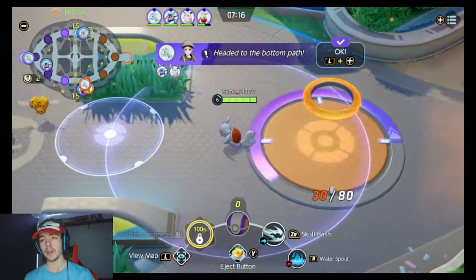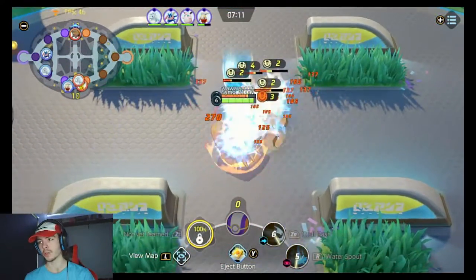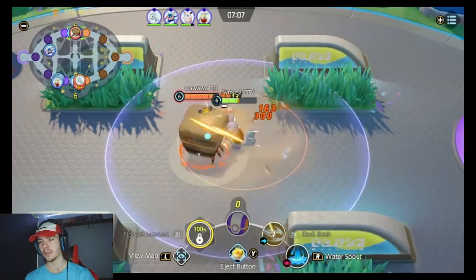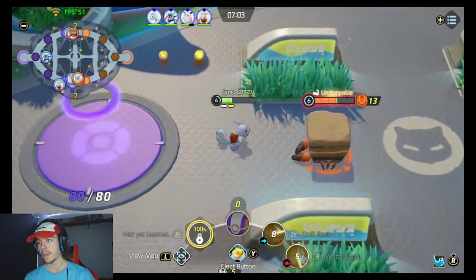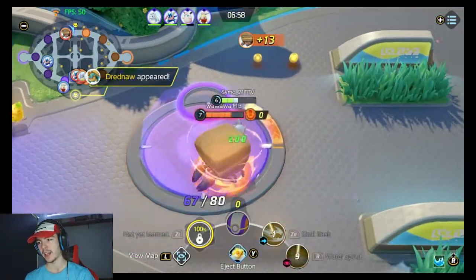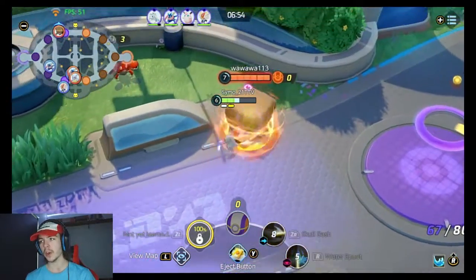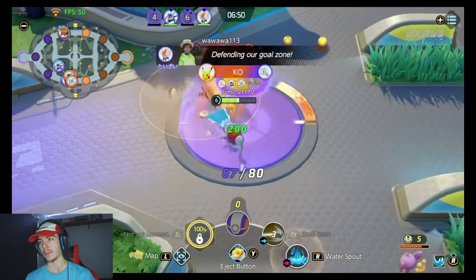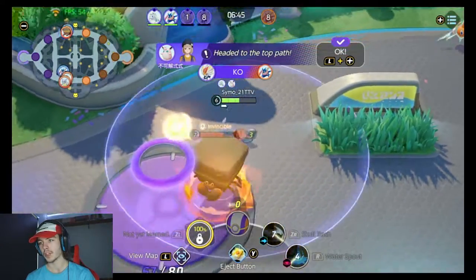I'm gonna get these bees real quick and then come down for Dread — I think getting the bees is very important. Just don't want that Crustle to steal them. He's going to because he can — he's Crustle. That sucks a lot. I'll lose this for sure as well. Only just — I don't die in tower, I don't think. I can't stop him — that sucks. He's gonna steal the bees. Oh, he's so quick. Gotta go back for Dread.